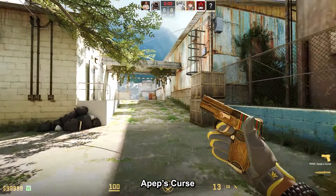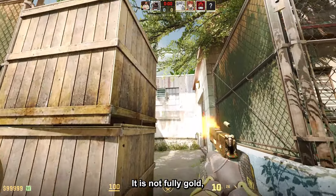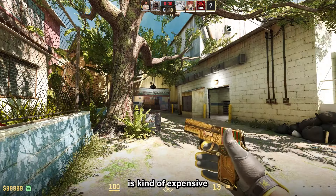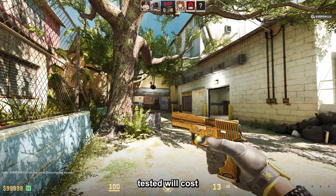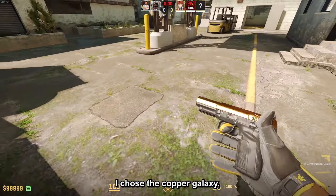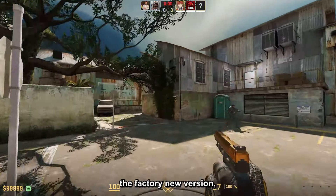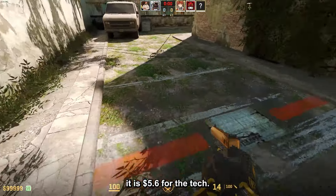For the P250 I went with the APEPS Curse, which is one of my favorite skins for this pistol. It is not fully gold, I know, but it mostly is. It is kind of expensive though — the field tested version will cost you about $28. For the Five-SeveN I chose the Cooper Galaxy, which is very shiny and looks amazing. The best part is that it's pretty cheap — you can get the factory new version for $5.60.